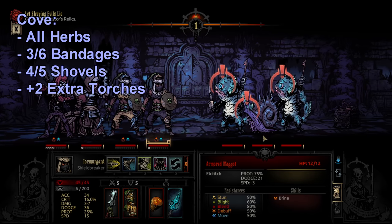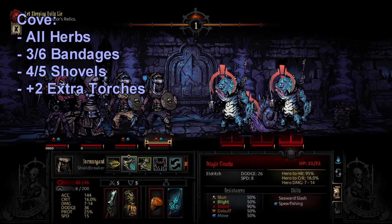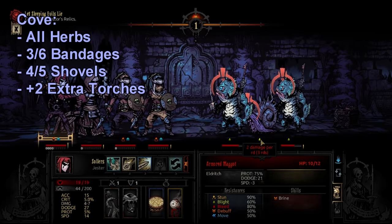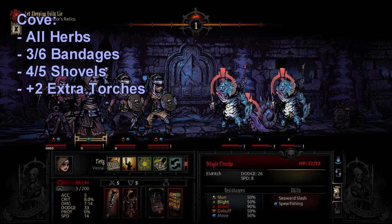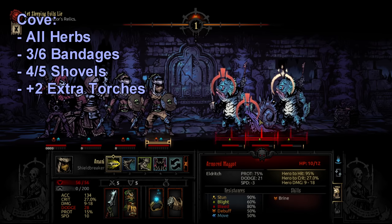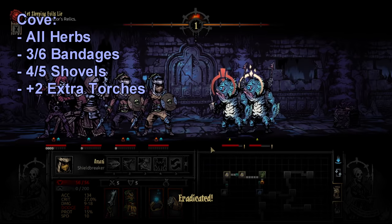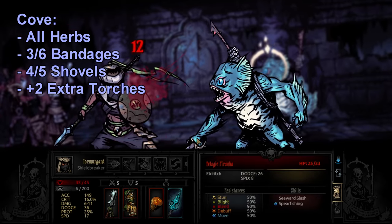Herbs also help with the Cove traps. Unlike other dungeons where traps deal damage and stress, Cove traps put a really nasty debuff on the hero that subtracts around 20 from dodge and a lot from speed. Because of this, plus the ability to purge negative quirks and get extra money from curio, I take all of the herbs available.